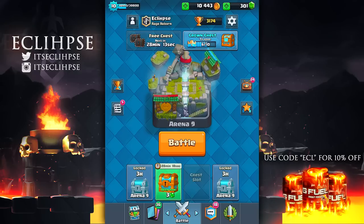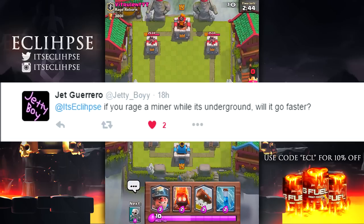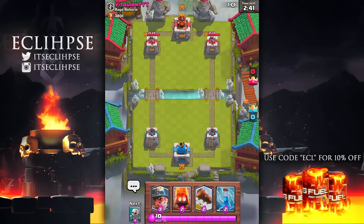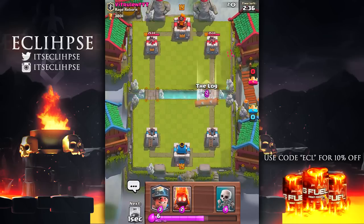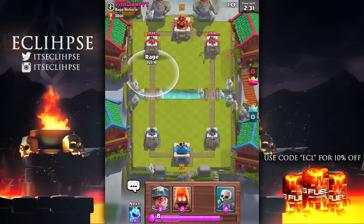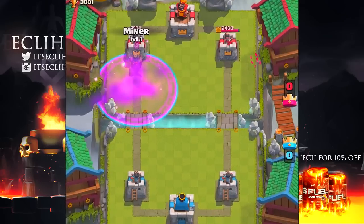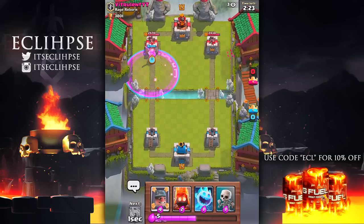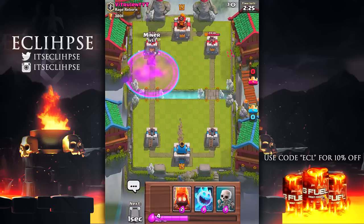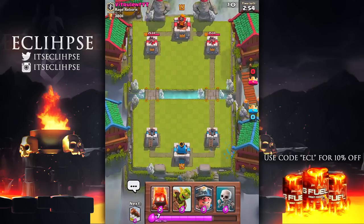The first myth is from JetGiro: if you rage a miner while it's underground, will it go faster? I'm gonna put the rage spell down right here, then put the miner going straight at this tower. Let's monitor the miner speed — I don't think that did anything. I'll put it in slow-mo one more time, but I don't think this works. This myth is busted.